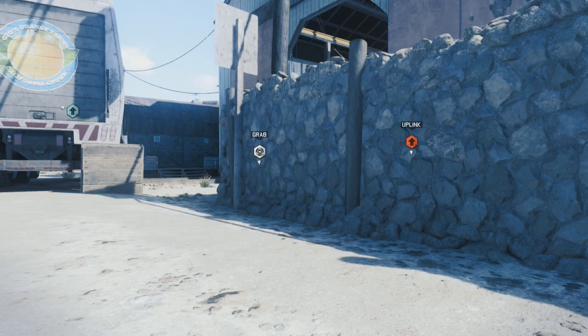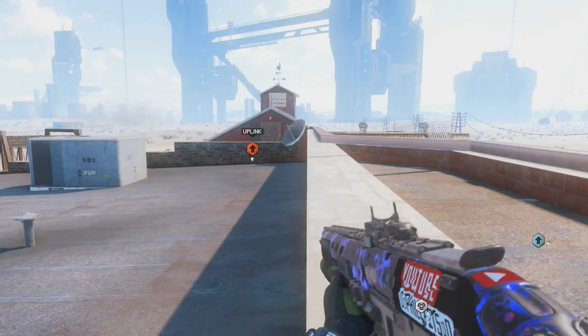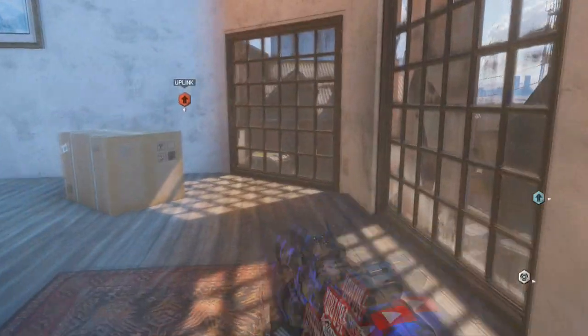So once your Talon blows up, you should be like half wall breached inside this wall. And all you want to do is crouch. Crouching will allow you to get into this secret room.